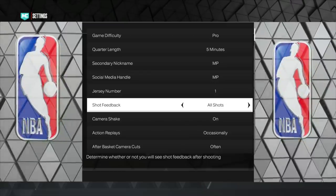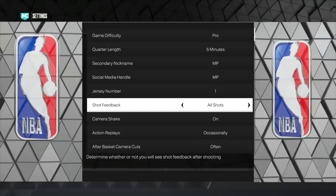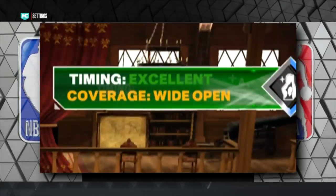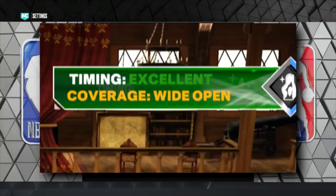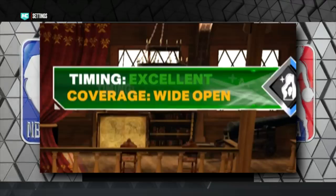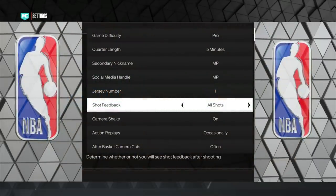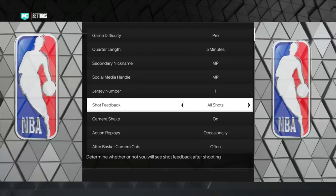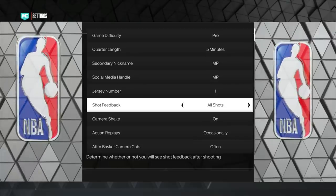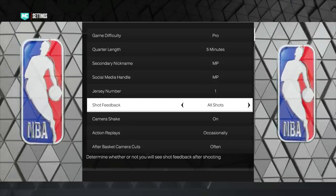What shot feedback does is, in any online game — park, rec, pro-am, 1v1 court, whatever — it's going to show the percent coverage that shot had and whether it was green, slightly late, slightly early, late, early, very early, or very late, all on the top of your screen. Obviously, if you shoot a very early, you'll know to time it a little later next time. Or if the other team greens a 20% contested shot, you'll want to know that. Make sure shot feedback is on all shots so you can adjust your timing mid-game.